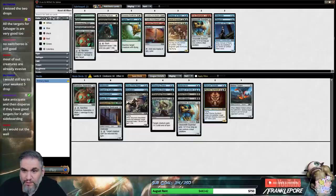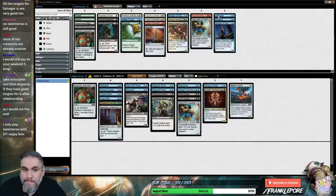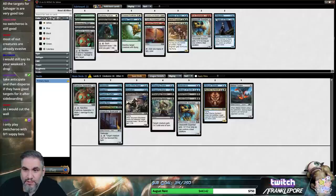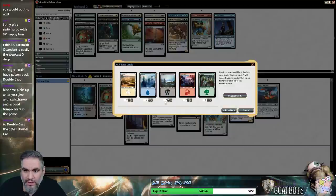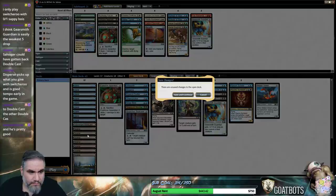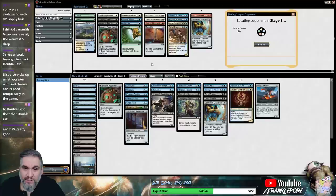We have 22 cards, we're not looking for cuts right now. It's either Disperse or Anticipate — I like having a Disperse. And we'll put a Boneyard in, which will undoubtedly wreck us at some point. I actually do like Disperse with Switcheroo — you steal their guy, give them your guy, and then you bounce your own guy back. It's pretty good.